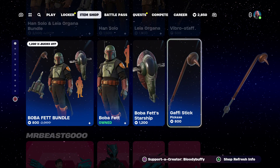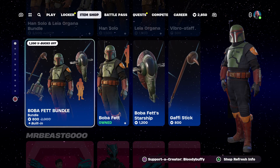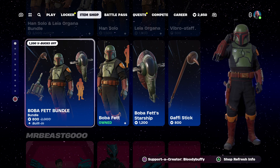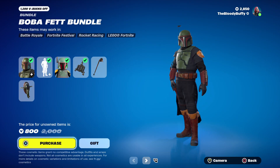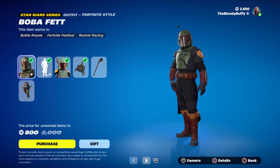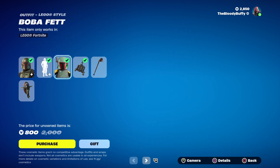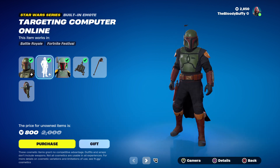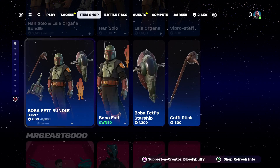Boba Fett. The Boba Fett bundle — this is all back after 77 days, by the way. Boba Fett, though, is back after 103 days and it's 2,300. That's what Boba Fett looks like as Lego, but it's got a really bad built-in emote.